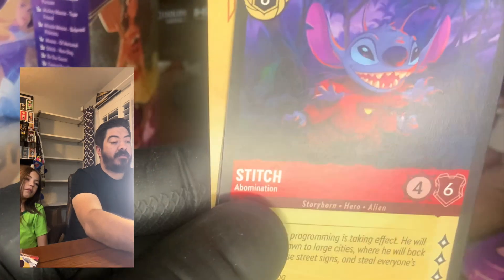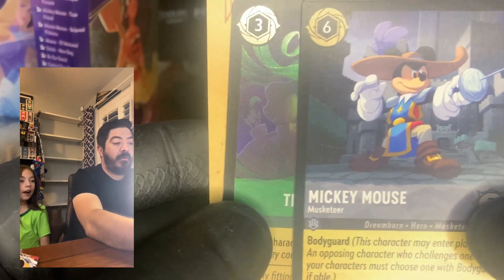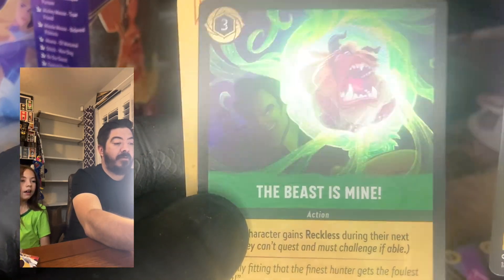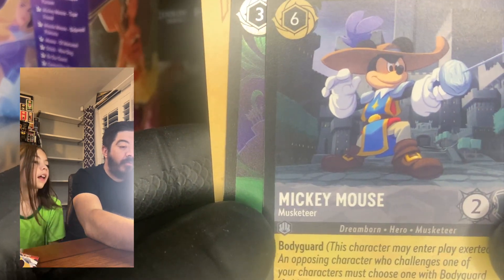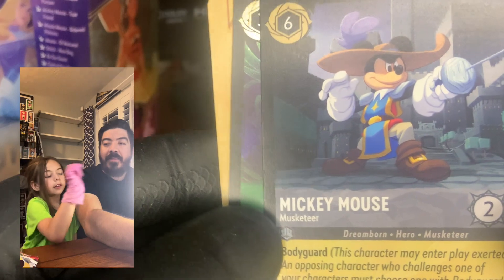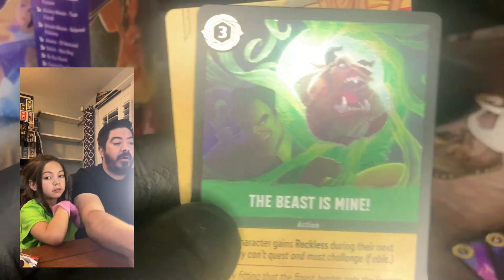We got a Stitch — nice! We got a Mickey — I think that might be one of the good ones — and we got The Beast Is Mine foil. I can't remember if that was one of the more expensive ones. The Beast, not taking that one. And then The Beast Is Mine foil. That's it — we're off to the new set!